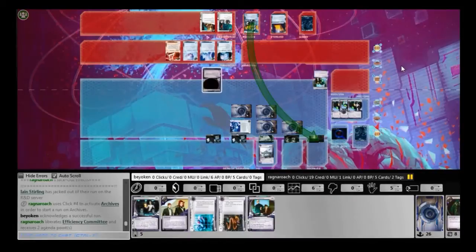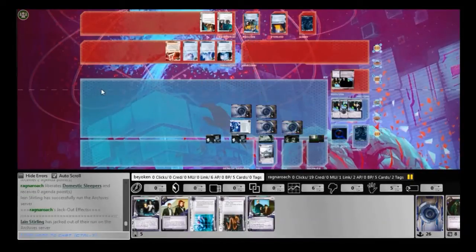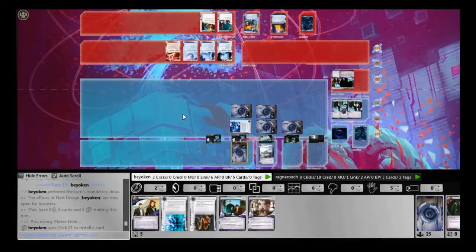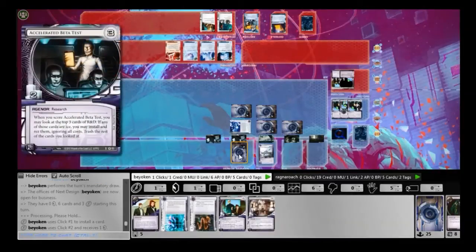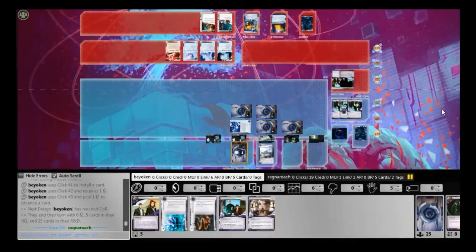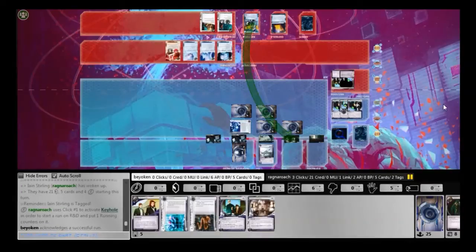So what happens is he mills 3. He doesn't mill any agendas, but he runs Archives anyway and still scores the agendas that I milled from ABT — again, a mistake I made by scoring the ABT and triggering it. So now I get my final agenda into the score area. It's time to close this game, but it's very difficult with no credits left. Perhaps I should have established a credit base before I started scoring my agendas. Well, hindsight is 20-20 — you never know whether that would have been the right move.